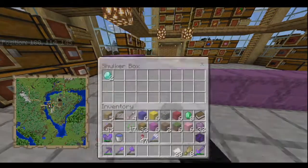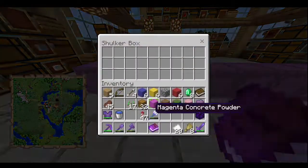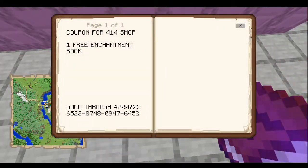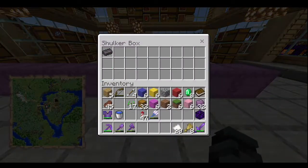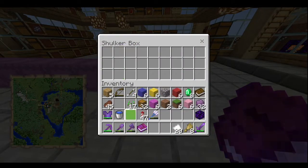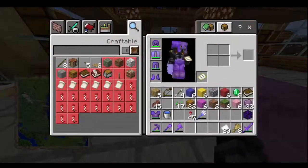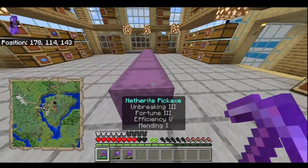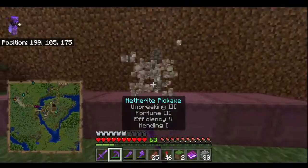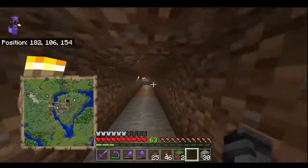Here are all the rewards: egg one gets a mending book, egg two is two diamonds, egg three is a coupon for double netherite points, egg four is a mending book, egg five is three diamonds, egg six is a coupon for a free enchantment book, egg seven is a netherite ingot, egg eight is a diamond, egg nine is a coupon for 50% off, and egg ten is 25% off. I'd say these are decent rewards. We're going to bring these over to my shop, and later today when everyone gets on, we'll start the Easter egg hunt. You guys have a little bit of time to find these — once you find them, just bring them to my shop and I'll give you your reward.